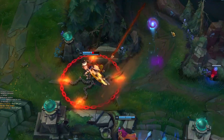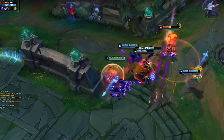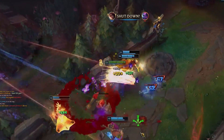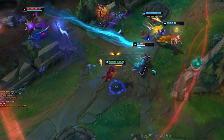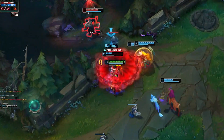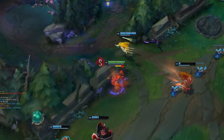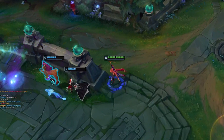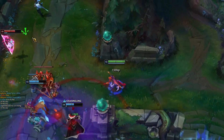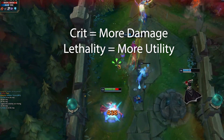Whereas with I.E. and Collector, or Shieldbow if you rushed it — at 40% crit you're not going to be as strong. That's just how it is with lethality: you'll be around three items whereas with crit you'll be at around two items at the same time. The good thing about crit is that once you hit three items, if you're also at three items with lethality, crit is always going to win out in terms of damage. The comparison between crit and lethality was never about having similar damage — crit overall has more damage than lethality.